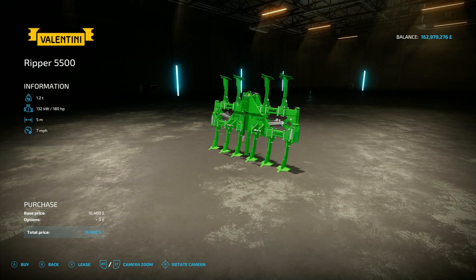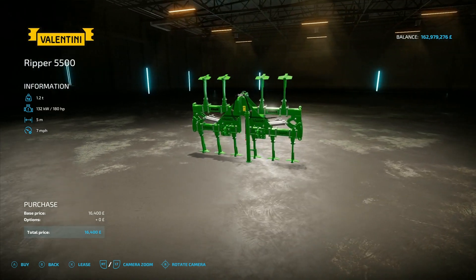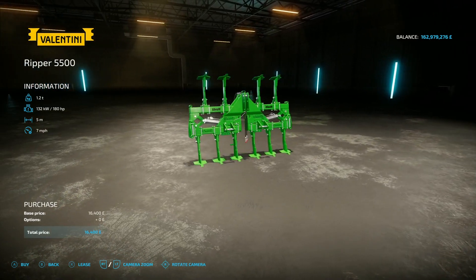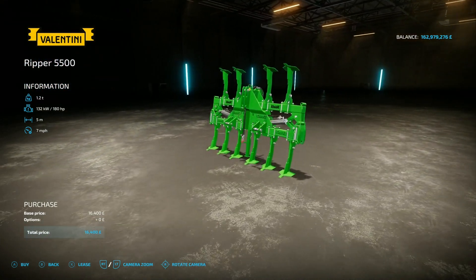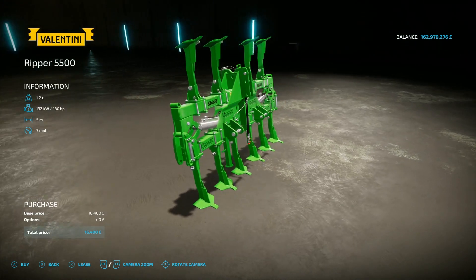Sticking with SMI Modding Team for the next one — the Valentini Ripper 5500, 5.22 megabytes on the download. You'll find it under subsoilers. I do like a square end on the back — it just makes doing fields a lot easier. 180 horsepower requirement, 5 metre working width, 7 mph working speed, 16,400 to buy. Again, SMI Modding Team — the details on their mods are awesome, that looks ace.